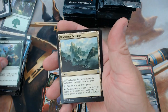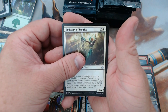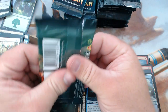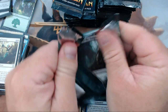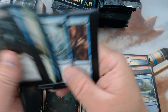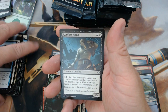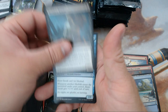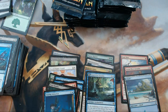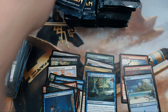We have Emergent Growth, Unclaimed Territory again, Emissary of Sunrise, and our rare is Ruin Raider. Next pack: Navigator of Ruin, Ruthless Knave, River Sneak, and our rare is Daring Saboteur.